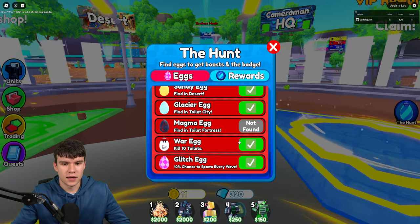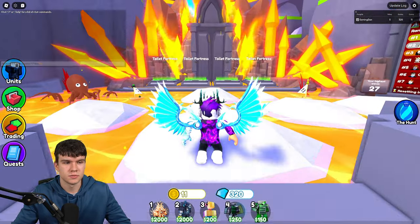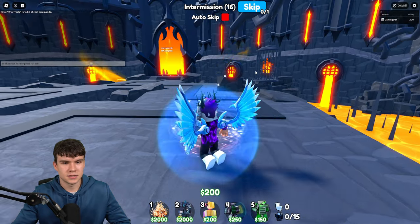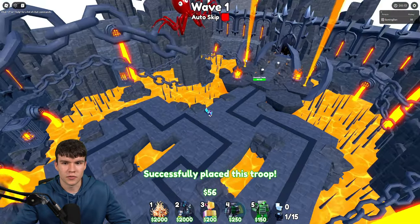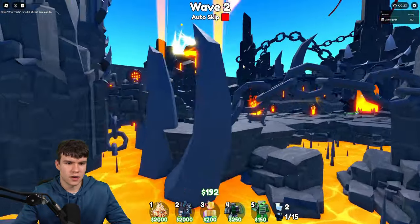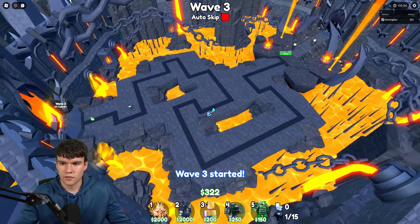The next and final egg is the magma egg, and you're going to find this in Toilet Fortress. So go straight forwards and head on over to Toilet Fortress right now. We've literally got 14 of 15 eggs and we're about to get the Hunt Badge, which is awesome. Let's go into Toilet Fortress and click on Start. It looks like they've changed up the map — that's really cool. We need to find this magma egg somewhere over here in Toilet Fortress.